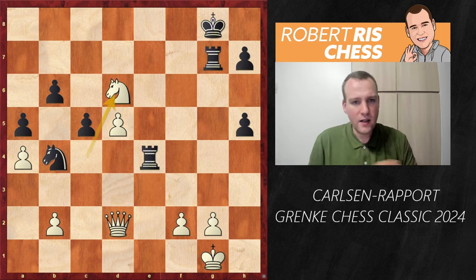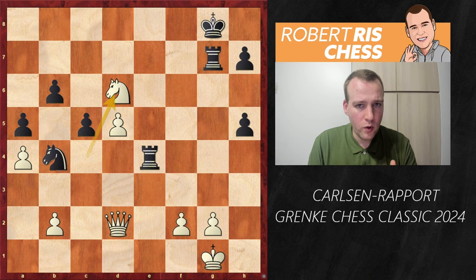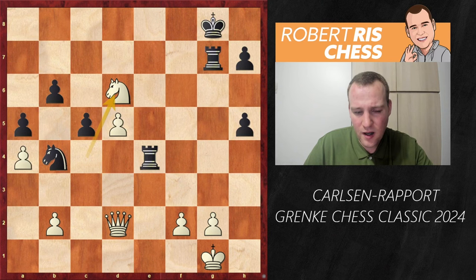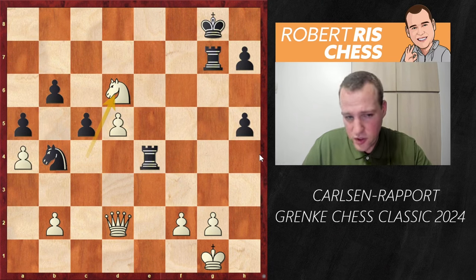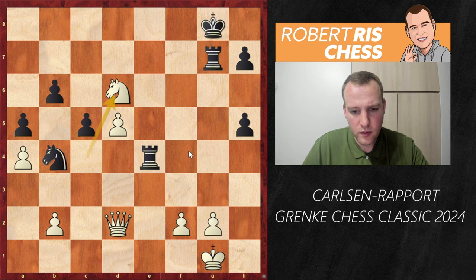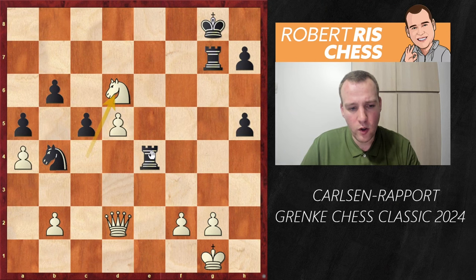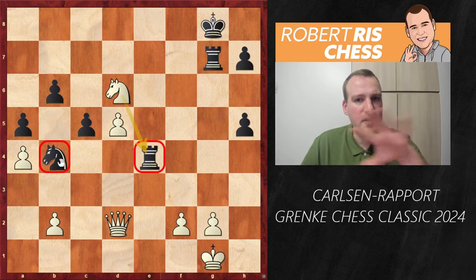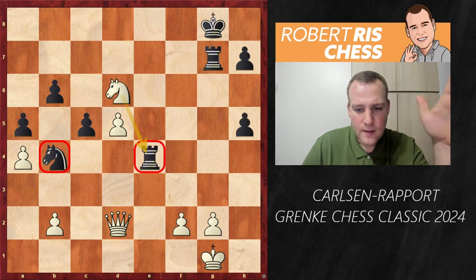After Qxe4, Rxe4, Rxe4, Nxd6 — the eternal question: queen versus two rooks, which side is better? At first you'd think black should be okay, but surprisingly black is actually lost — that's something difficult to judge from afar. The rook is under threat, black's king is wide open, and the knight on b4 is totally offside. If you move the rook to e7, there's Nf5 with a knight fork, so Rooks e5 is played instead, attacking the pawn on d5.